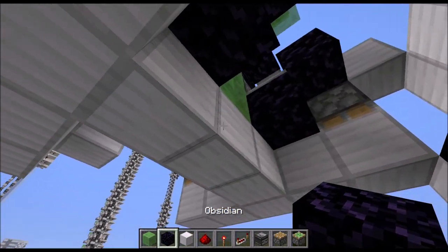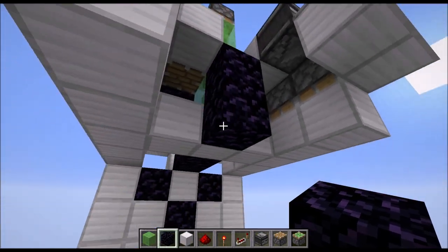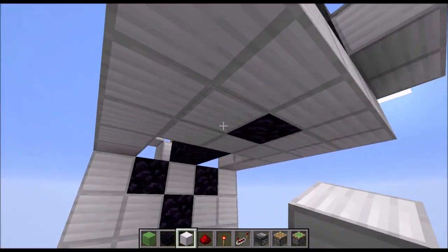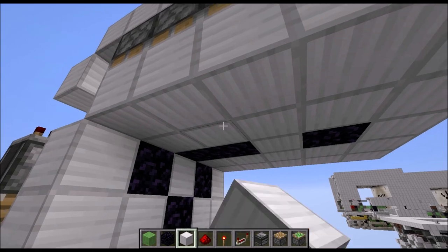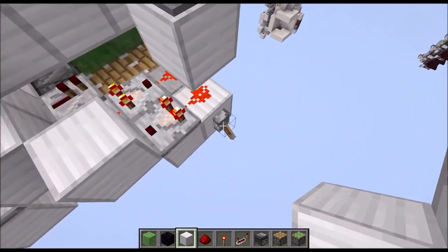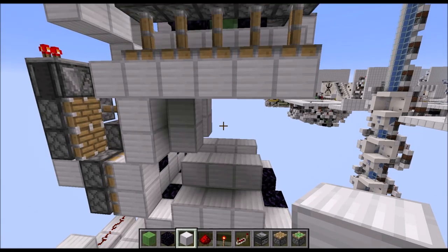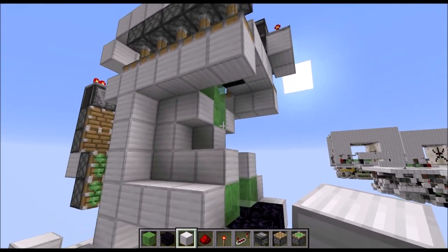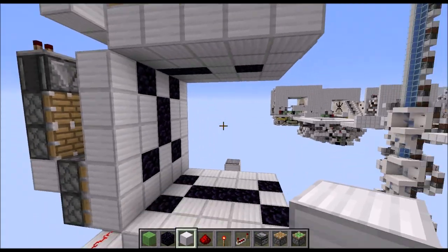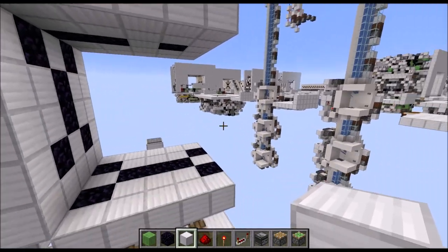Next grab some obsidian blocks, place two here, one there — and that's pretty much all of the obsidian blocks. Next let's add some normal blocks to fill in those gaps, and then let's actually test out the entire thing again. Simply re-power it, and now it should close up to this point, and also open up and flatten out. So now the top part is also working, which means it's time for the right side.